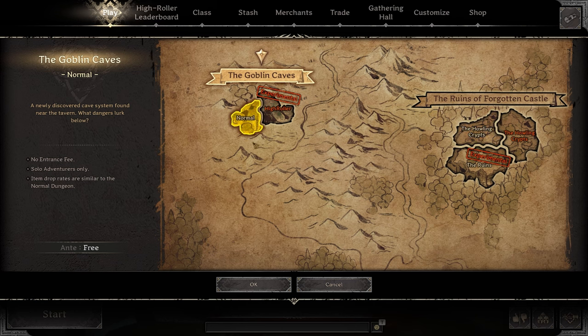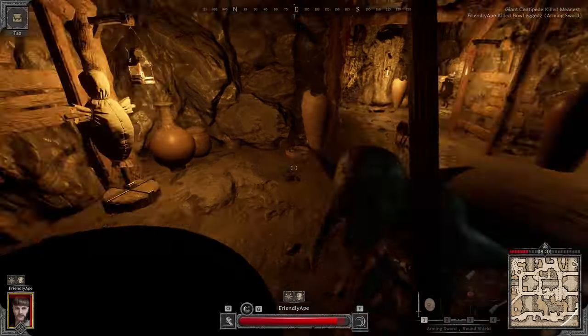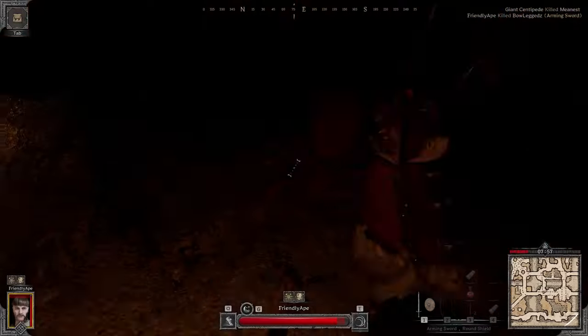Before going into any team instances, go into Goblin Caves. Normal Goblin Caves is a solo instance where you'll engage players and PvE very quickly in a way that's fairly friendly to solo players. This way you don't have to deal with team mechanics and can focus on improving yourself. The first thing to focus on as a new player is how to deal with PvE.